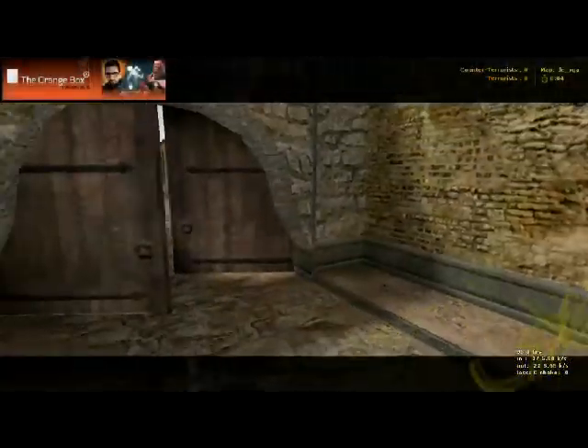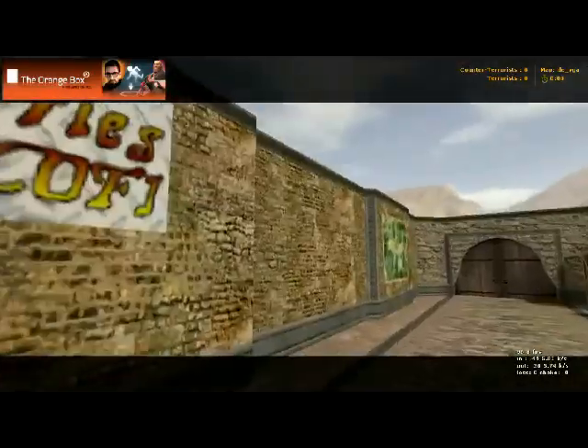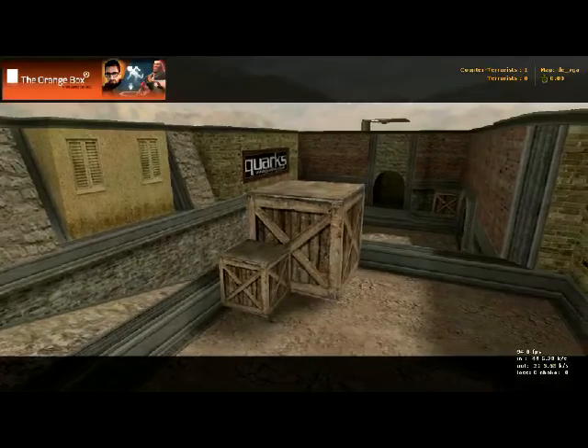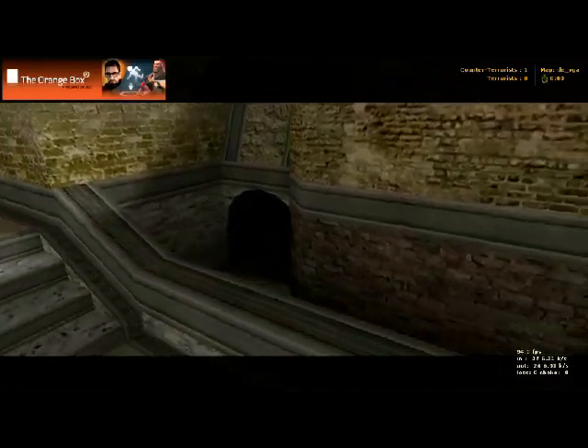Here we go to a map called DEVGA, and it's just a remake of Dust 2. You can see we're starting in the terrorist spawn, and there's your way to B, and of course through here is your way to A. So let's get started going to A. There's your middle tunnel.